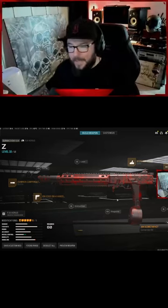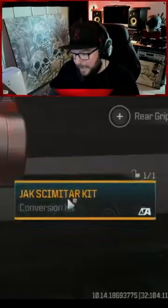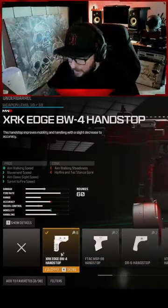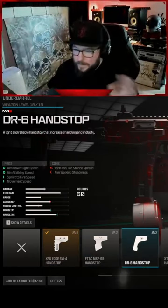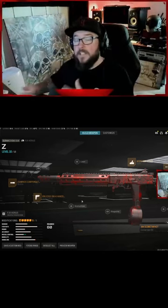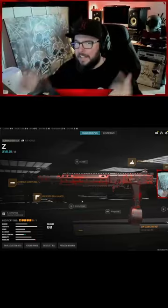The next weapon is the FJX Horus. You've got to unlock the conversion kit, then put the conversion kit on along with the Zen 35 Compensator. This can be interchangeable — I chose the XRK Edge, but you can also use the DR6. I went with the Ripper Lightstock and the Moors Dot Sight. This is a more medium-range build, but it's really good support for the Kar98, which is why I pair them together.